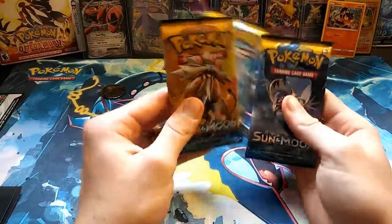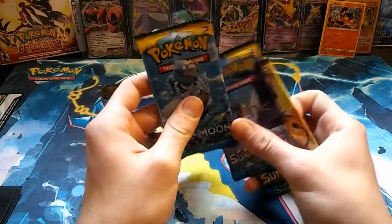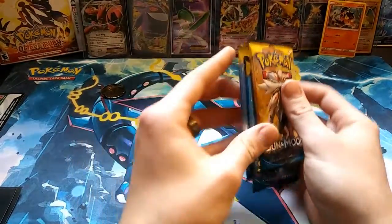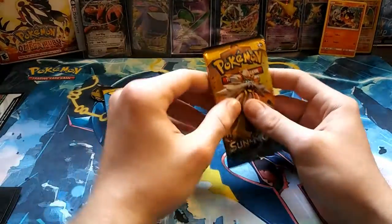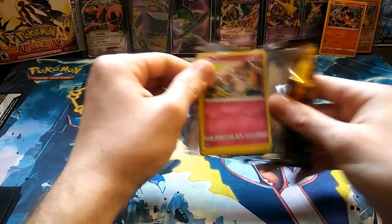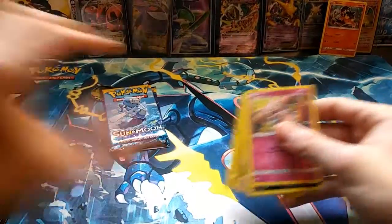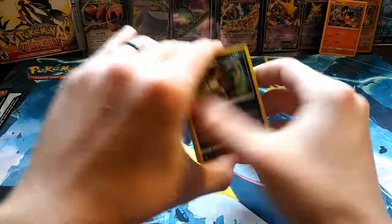It's been a while since I've opened Sun and Moon on the channel and I'm excited to get back into it. I always love organizing the packs because you never know how you're gonna jumble it all up. Opening Sun and Moon — let's do it! We'll go Leo first, put the code card to the side.